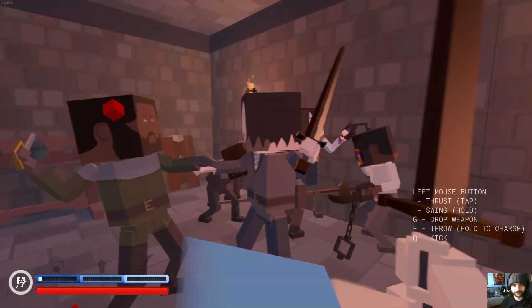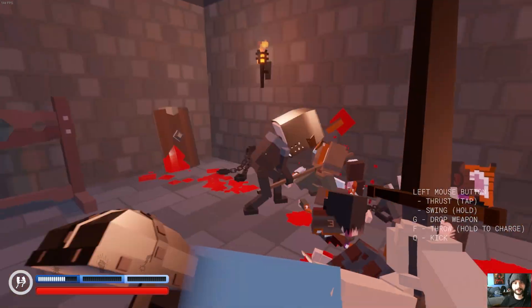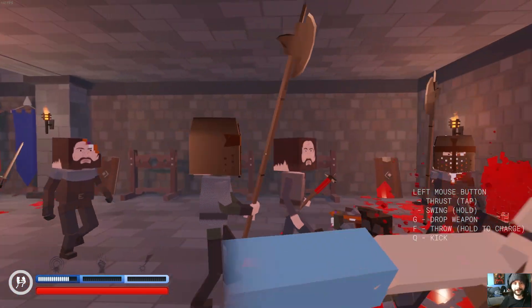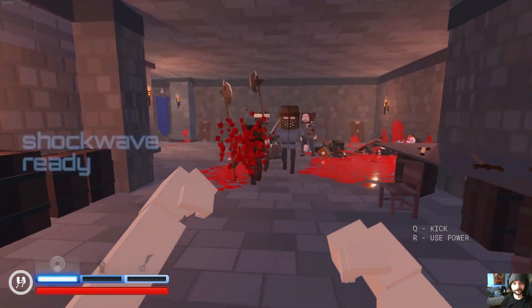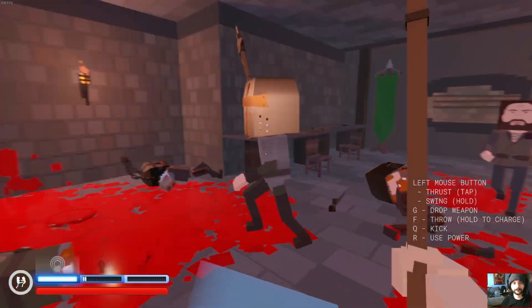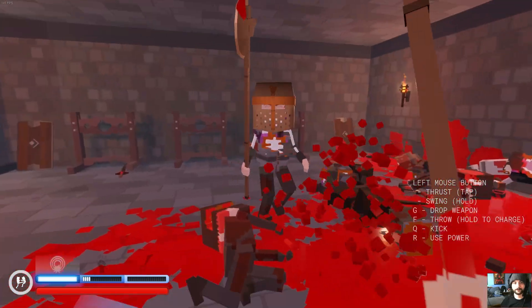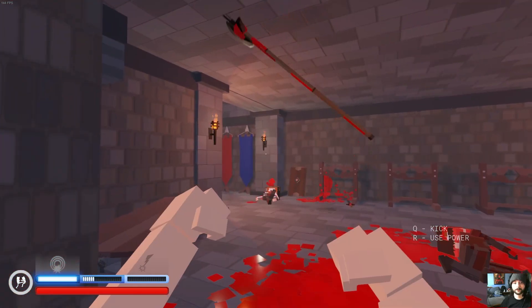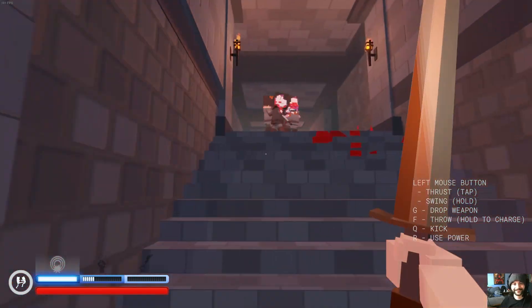I've got weapons out the ass so I'm chilling. Damn, are you winning son? Yeah, I am. That guy's a little tough — not so tough anymore, asshole. He's dead. The helmet guys seem kind of tough. Oh cool, the weapon's stuck in the wall — that's fucking sick. That must be an update.